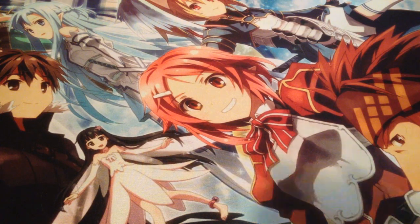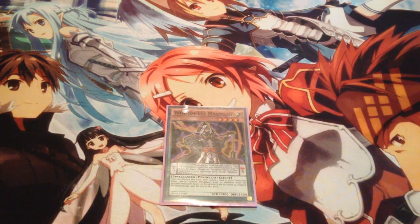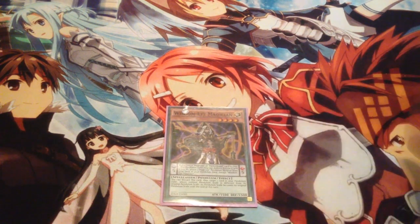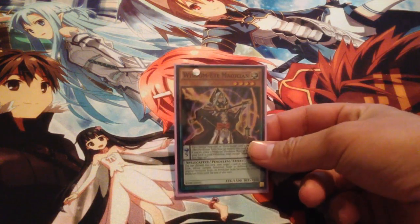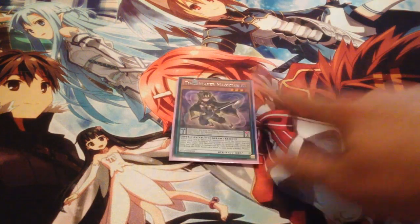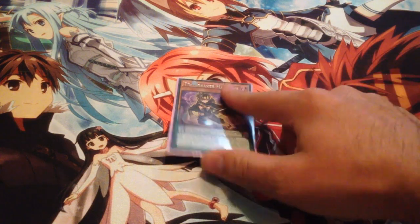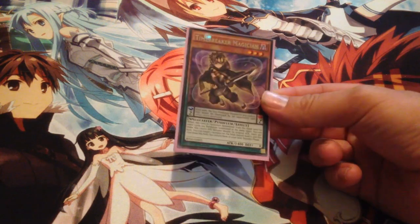For the Magician side: one Wisdom Eye Magician — it's at one for a reason. There are some nutty interactions; if you have this card, another scale, and Sky Iris, you can stack your extra deck incredibly fast. One Timebreaker Magician — I put this back in because I needed more Magician names for Pendulum Call, plus it gives me easy searchable outs and its Pendulum effect isn't bad either.